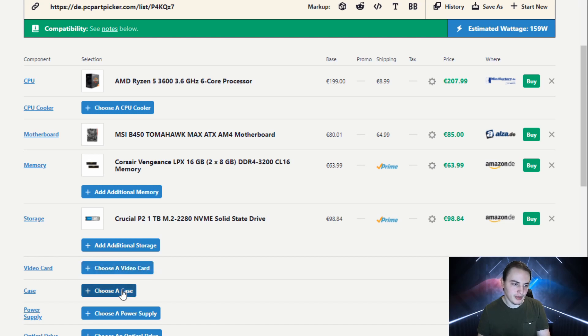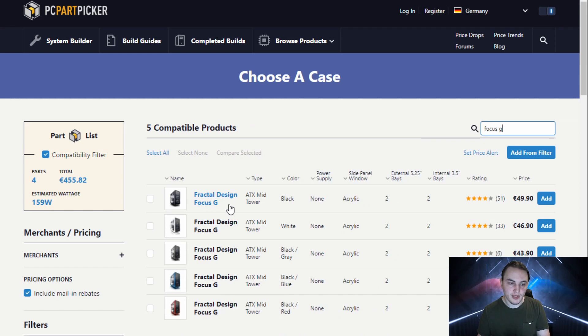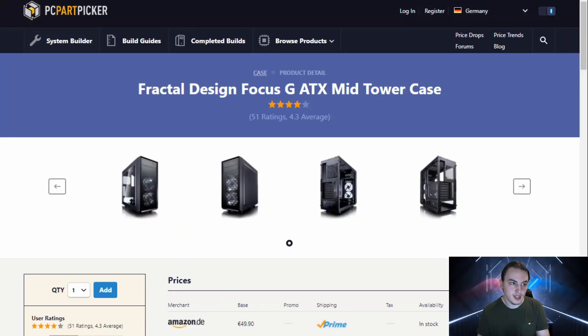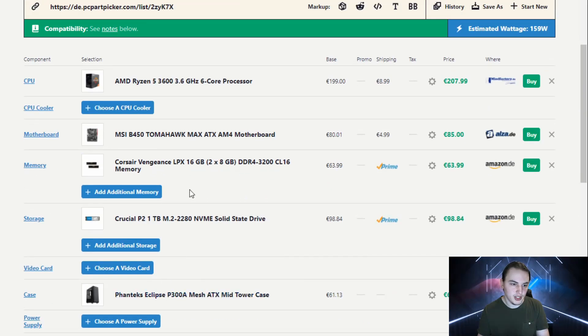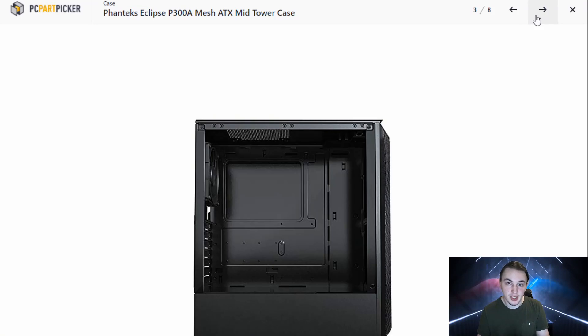Let's wait on the graphics card and go to the case. I would say if you don't care about looks a lot, you can go for something like a Focus G, because this is very value-oriented and you still get two fans at the front with decent airflow, which is important. However, if you want to step it up to something like a P300A Mesh, it's a bit more expensive, but you're getting something that looks more modern and it's really easy to build in, especially if you haven't built your own PC before.